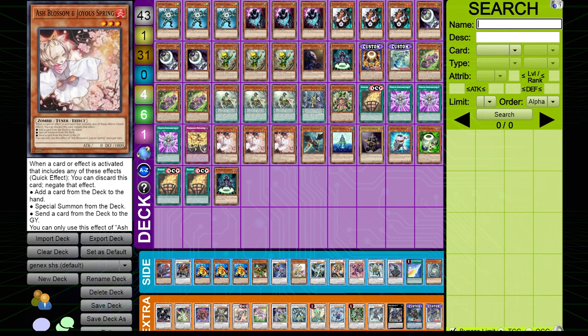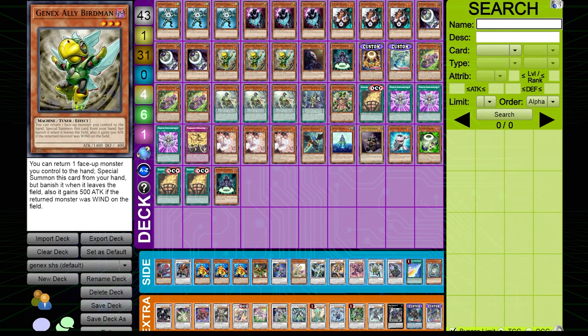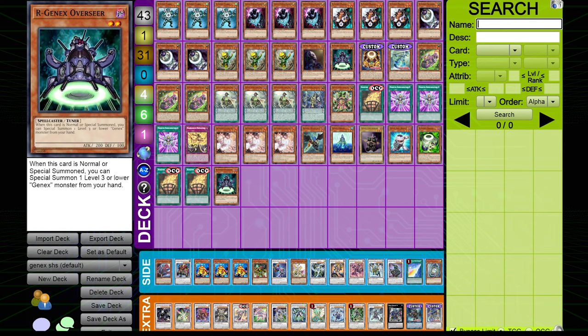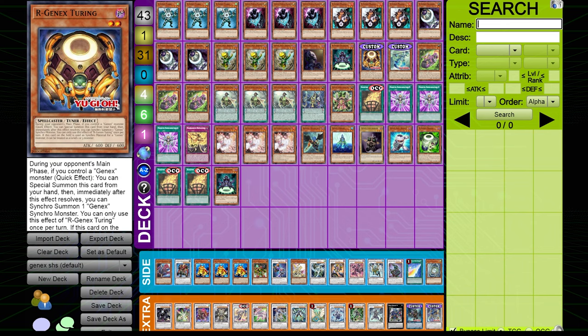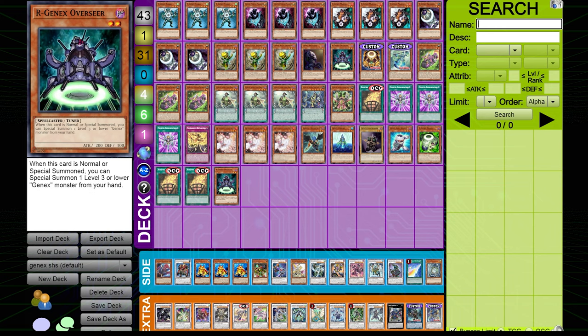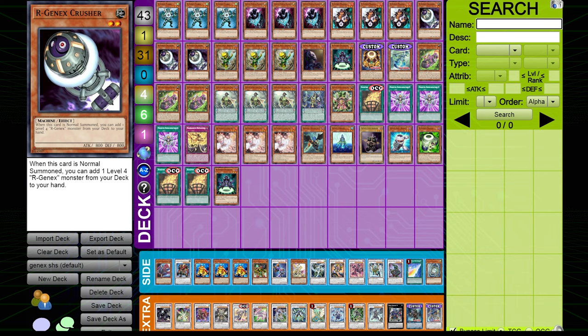Everything past the Ash Blossoms is kind of optional, but Birdman at three is a staple — once you read the link-one you'll see why. Magma can add level-twos, so it can add either Overseer or Turing, which is another new Gen-X monster. It only adds our Gen-X level-twos, and really there are only three of them: Crusher, Overseer, and Turing — and we're playing all three. Crusher can add level-four Gen-X monsters from deck to hand, meaning we can add either the new Undine or Turbo.